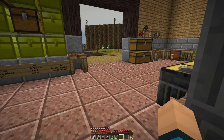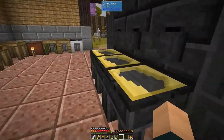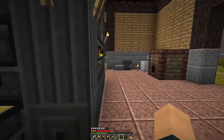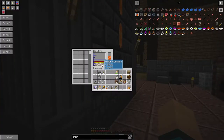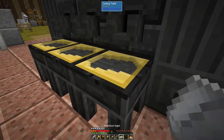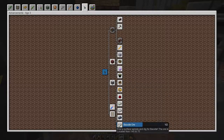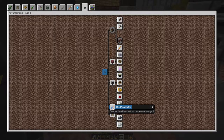We have melted a whole bunch of it. We've started bauxite ore. Let's at least pour one out and then we can get that quest done. There we go. It cools down pretty quick too. Oh, probably because I need to do that one first.